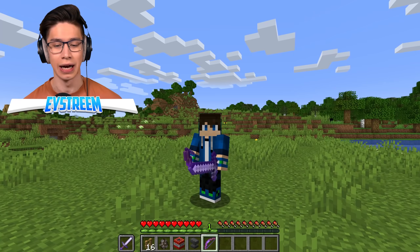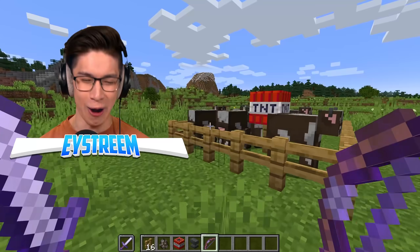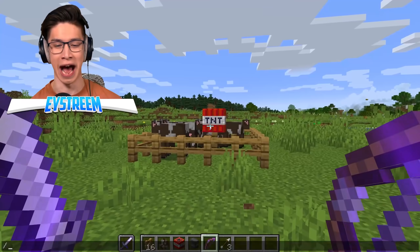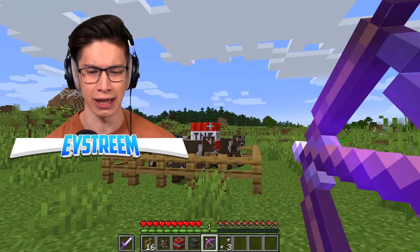All right, here we go. Oh, I switched into survival mode but I forgot to get arrows for my bow — this is awkward. All right, let's go ahead and grab ourselves our arrows. Okay, just pretend that didn't happen. Take two — let's light this bad boy up.